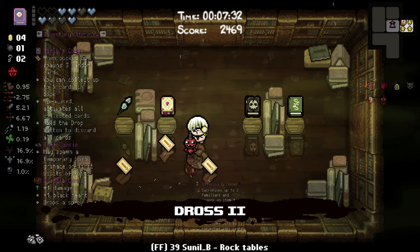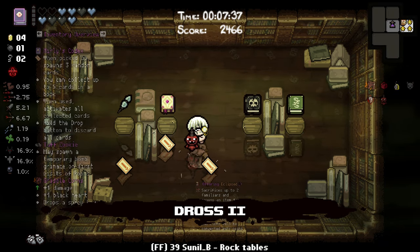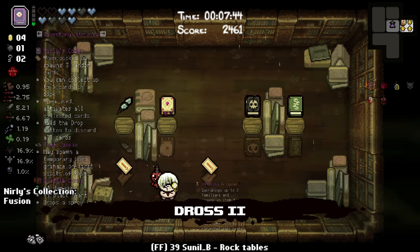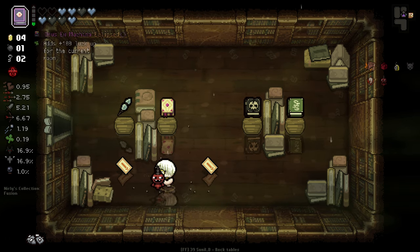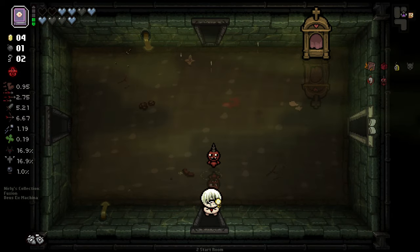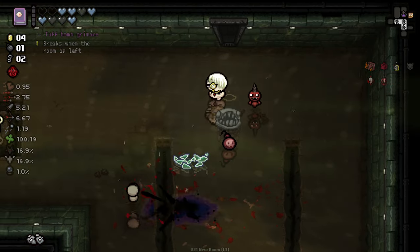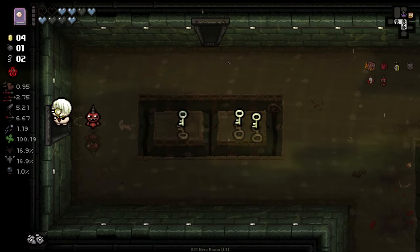Let's have a look at how the book works — when picked up, spawns three random cards, you can collect up to five. Hold the drop button to discard all cards. The question is are these cards reusable? I don't think so. I'll just try it in this room. So are those cards just gone now, or permanently stored in my book? Let's see if the item charges by room clearing — it doesn't.